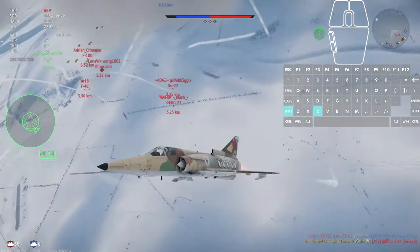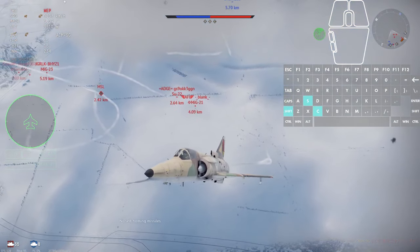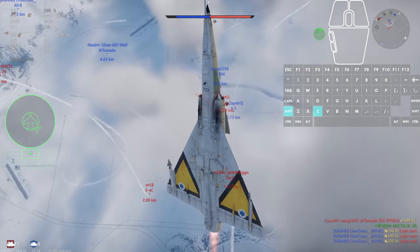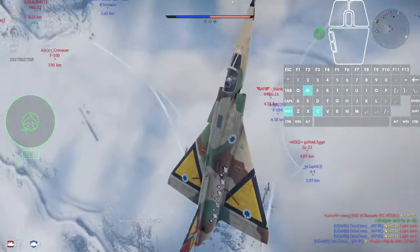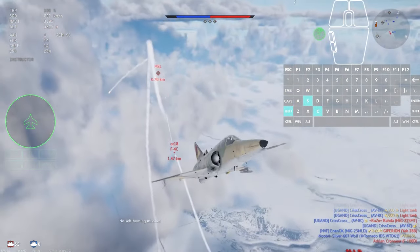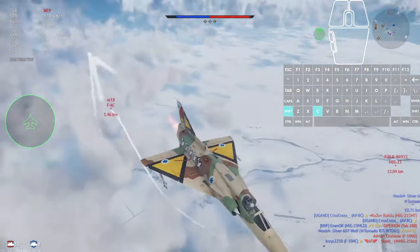I start climbing to some altitude once again. I see a missile incoming, so I drop some countermeasures and make a 90 degree turn. Resetting the camera by letting go of C, and glancing back to see if he's pursuing me. My defensive flying, like my aim, is rusty, so I try my best here.